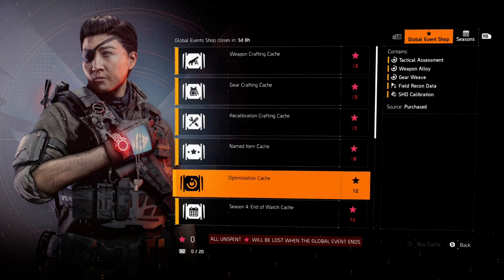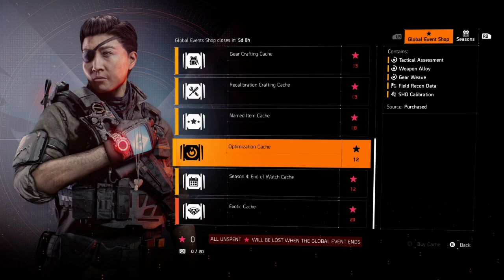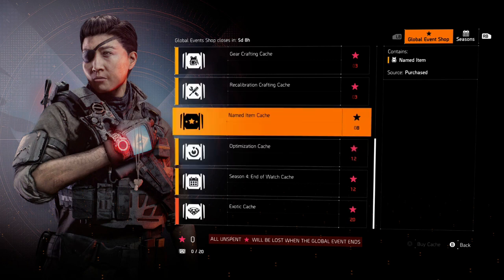A lot of this stuff you can buy is trash and I wouldn't be wasting my stars on it — like the exotics. 20 stars seems a bit pricey to me. Your best bang for your buck is definitely the optimization caches or even the named caches. Just a little tip: the named caches also hold all those DZ-only items, so for PvE players who don't like going into the dark zone, this is a great option. Remember, you've got to use up all your stars during this global event or you'll lose them at the end — you can't hoard them until the next one.